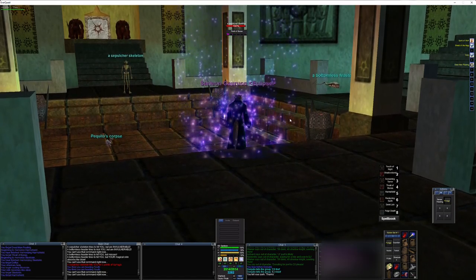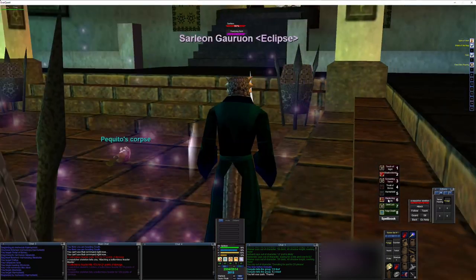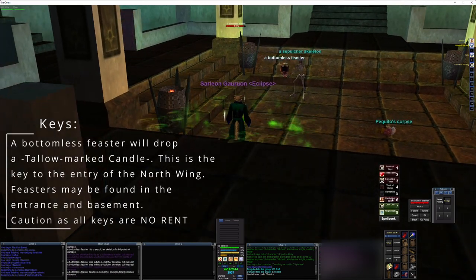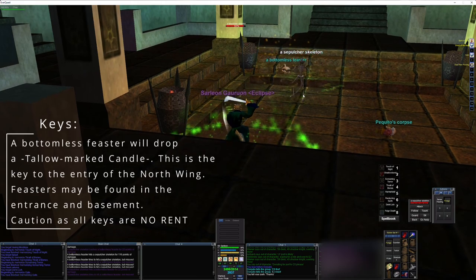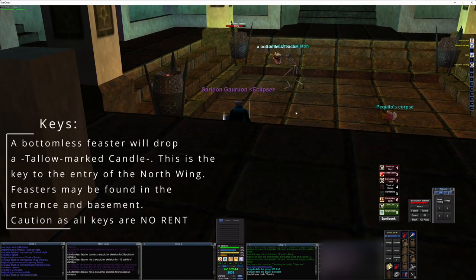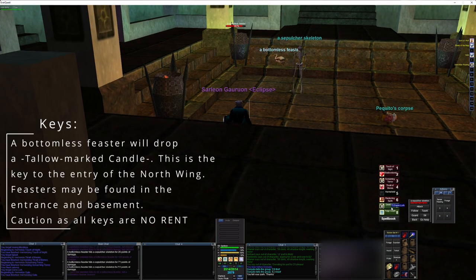I prefer to Harm Shield in, and there's usually — I see it most often — one skeleton and one feaster up, which is good. Hopefully you get a feaster up so that way you can get a key into North right away. If you got two skeletons, that's even more reason to come in with a Harm Shield or invisibility, as long as you don't get smacked by a scorpion on the way in.